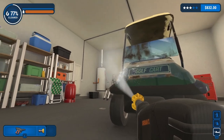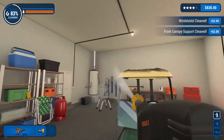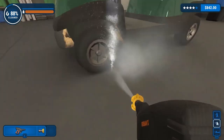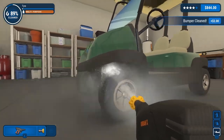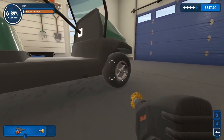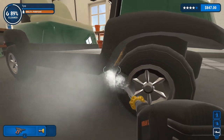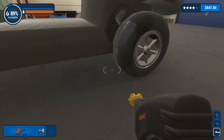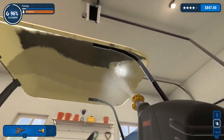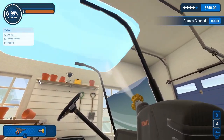We'll knock out the front here real quick. This is coming together real quick — look at this, we're already at 80%. There's the window, there's the one frame. At the front of it, get under here. Nicely done. There's the body. Tire says it's still just a little bit dirty. Got to find it. There's some in the body right there, not necessarily the tire, but we'll go ahead and take care of it. And we'll go ahead and get the underside of the canopy. Canopy is almost done — there it is, it's done now.